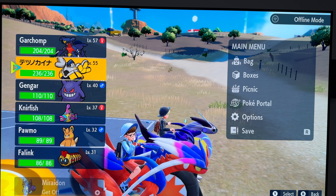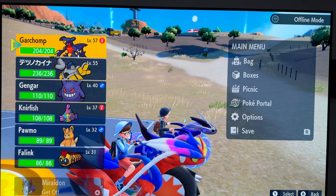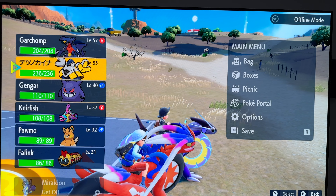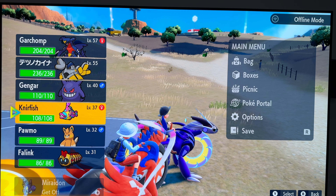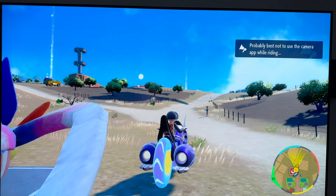So everybody, we're in the game and me and Little Ninja are in a group right now. With my current progress I have Garchomp, Iron Hands — which I got from trading — Gengar, also from trading. Almost all of these I got from trading. I also have Cryogonal, Palmo, and Falinks. That last one is supposed to be a Brute Bonnet, I think.